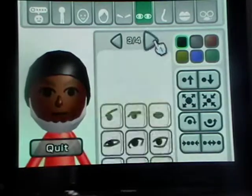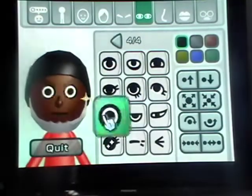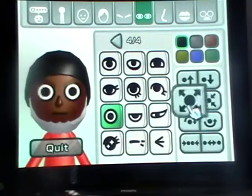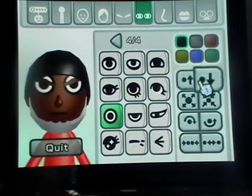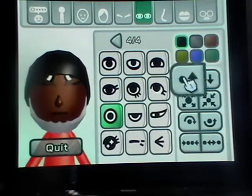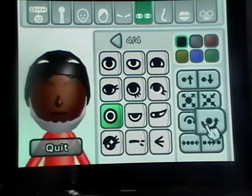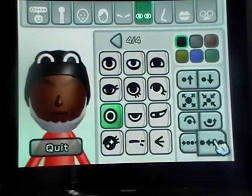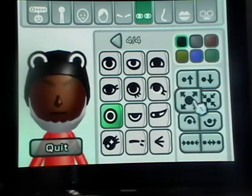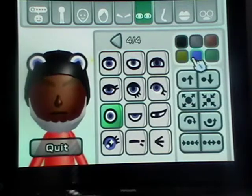So now go to big round eyes. Put them any color, but put them as big as they can go. Not this way, but like this. Put them apart a little bit, and then you can put this. And then you can choose blue.